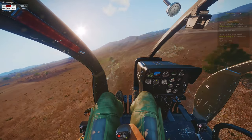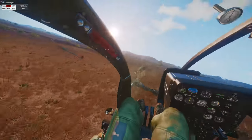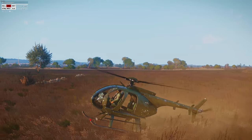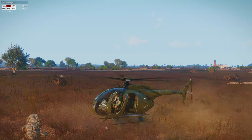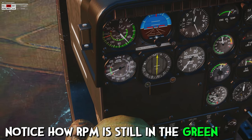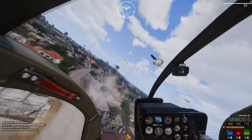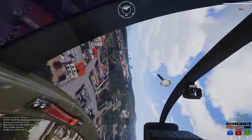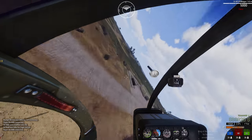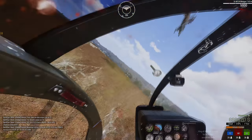Without getting all heli-jargony, basically, if you lower the collective of your helo and reduce your speed as if you were about to land, the blades will continue to spin, slowing your rate of descent. As you drop, there is stored energy in the blades which creates a cushion of air for you to softly land. I'm all too familiar with autorotation from Cough alone. Now there are a tried and tested list of protocols you can follow to ensure a good chance of survival in this emergency landing.